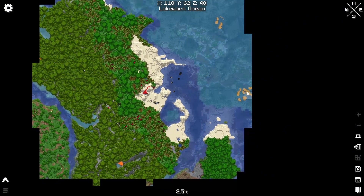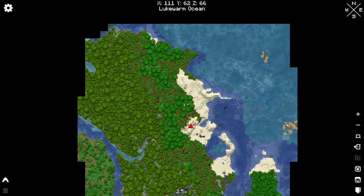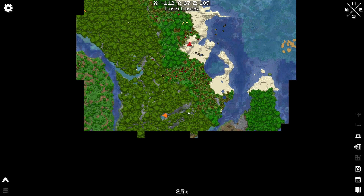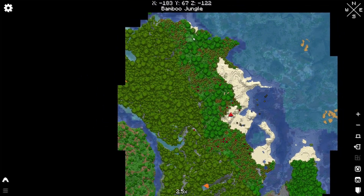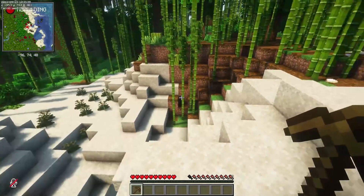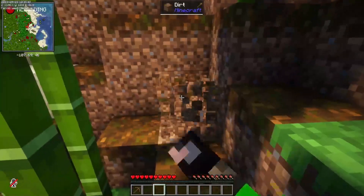We also have a lukewarm ocean which maybe has some corals. Down here we have a rocky jungle. I can even see Lush Caves here - nice. More jungle, sparse jungle, rocky jungle, bamboo jungle - very jungly. We'll take the boat along the coast and see what else we can get, but for the moment let's get some stone.